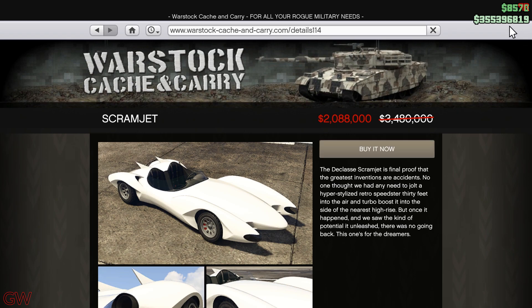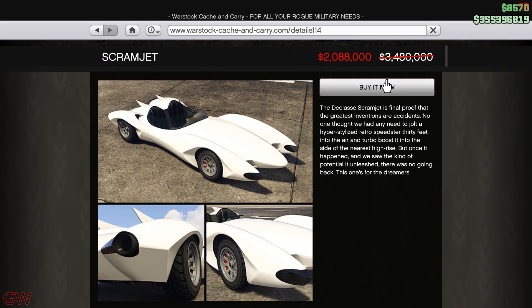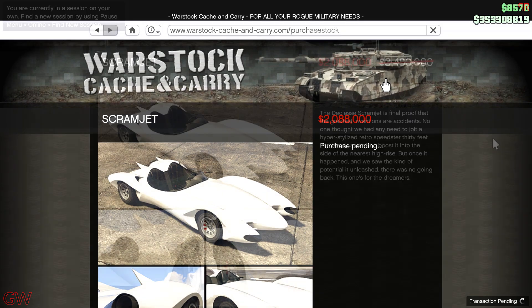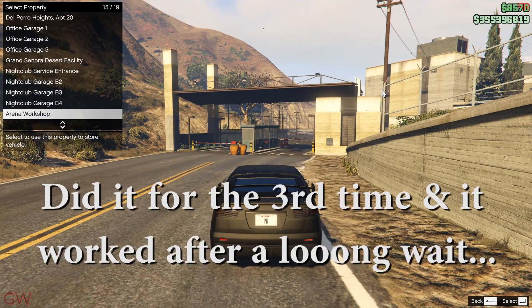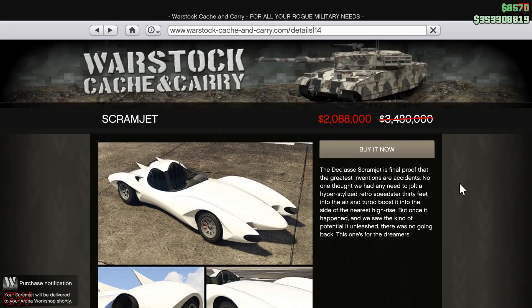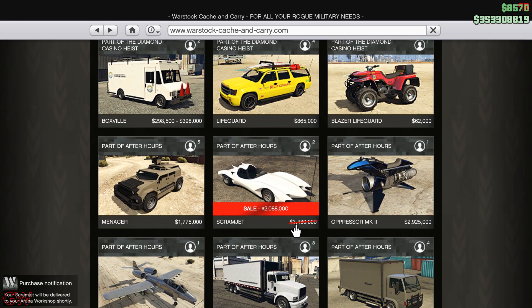This incident happened about 4 to 5 days back when I was online completing the requirement to unlock the trade price of the Scramjet and purchasing it. After completing the game mode, I loaded into a session and proceeded to purchase the Scramjet at the trade price I had unlocked. But as you can see from the video, the game lagged for a long time right after I hit the purchase button and my money was deducted — not just once, but it happened again twice, and when it corrected itself, my money was returned to its original state. Note that everything else was fine except the purchase. Finally it proceeded, and as you can see my bank went from 355.3 to 353.3 for the Scramjet's $2,088,000, which is the correct amount.